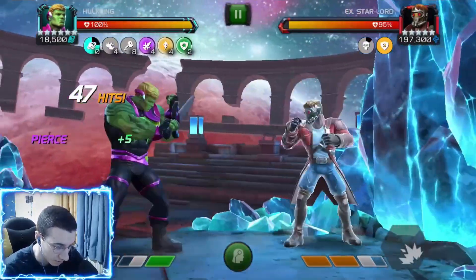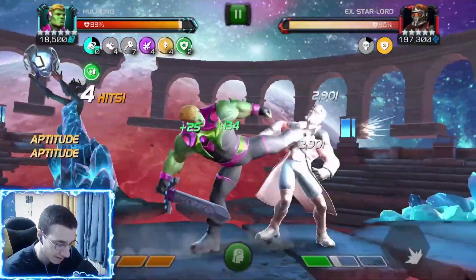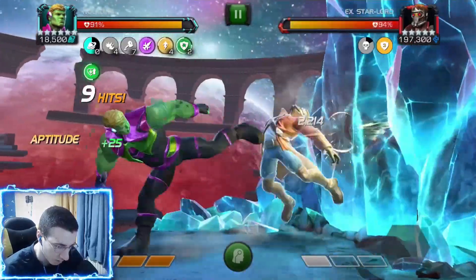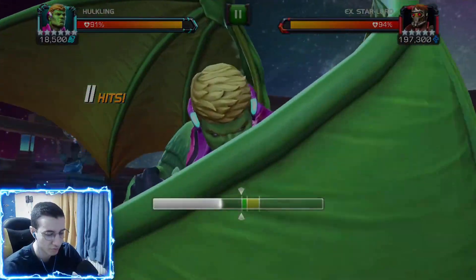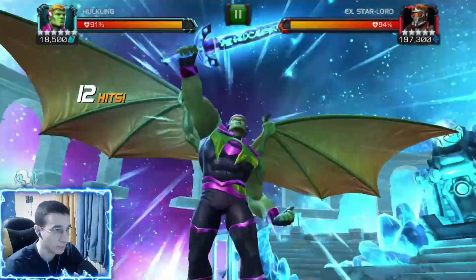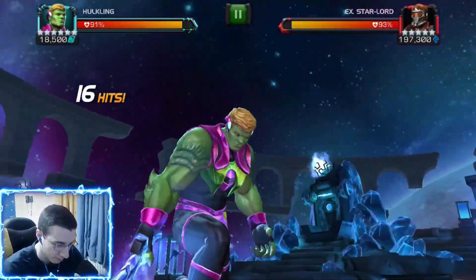That's good base damage — the aptitudes aren't doing anything on their own yet, so that's basically your base output from having a lot of buffs. Now I wait out the shapeshift charges and pause two of the aptitudes. We've got four, so two are going to get paused. Next we need to pause two pierce buffs as well, because the more buffs you have the more damage you do and the more attack rating you get.